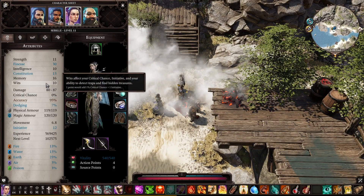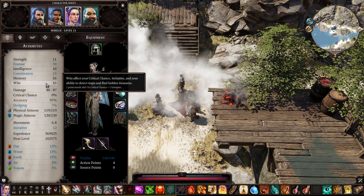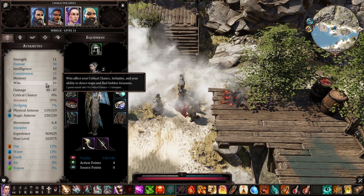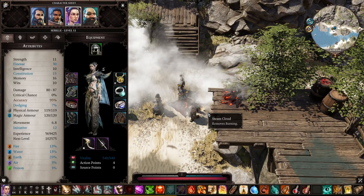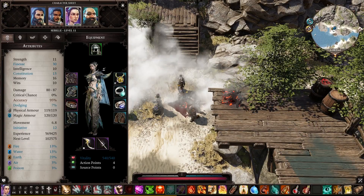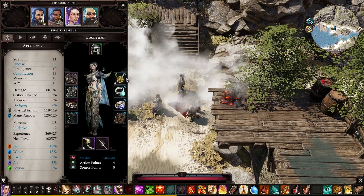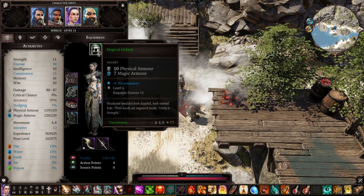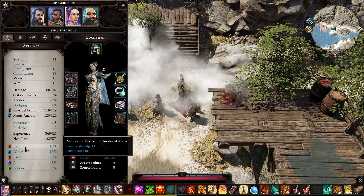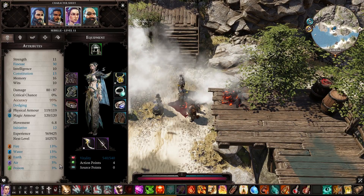Wits adds one critical damage chance and one initiative. Initiative determines who moves first — more initiative means you move first. We have physical and magical armor based on your armor. I need a better helmet because it's low level. Then you have your resistances to fire, earth, water, air, and poison damage. Those are based on your skills and also on your armor.